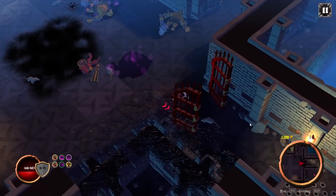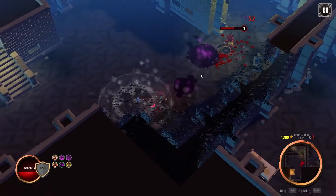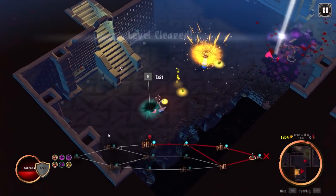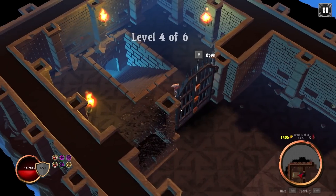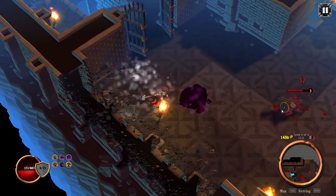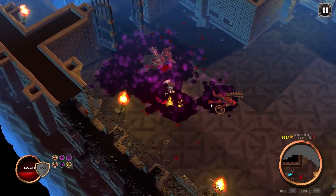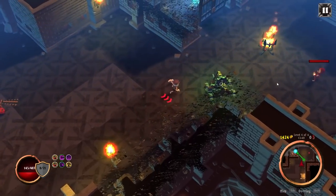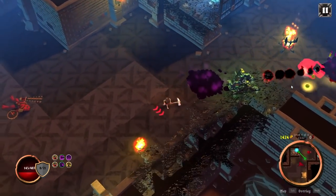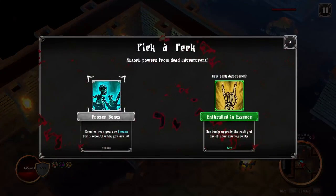Ogres might be even easier than I thought — I just gotta long-hit them and nothing more. Potions do not heal me at all quickly. I probably should have gone for maybe one of the quicker ones. Randomly upgrade the rarity of one of your existing perks — yeah, sure. Now, can I see my perks? I think it might be Skull Full of Maggots that got upgraded. Good to know it didn't just replace it with a higher class one.